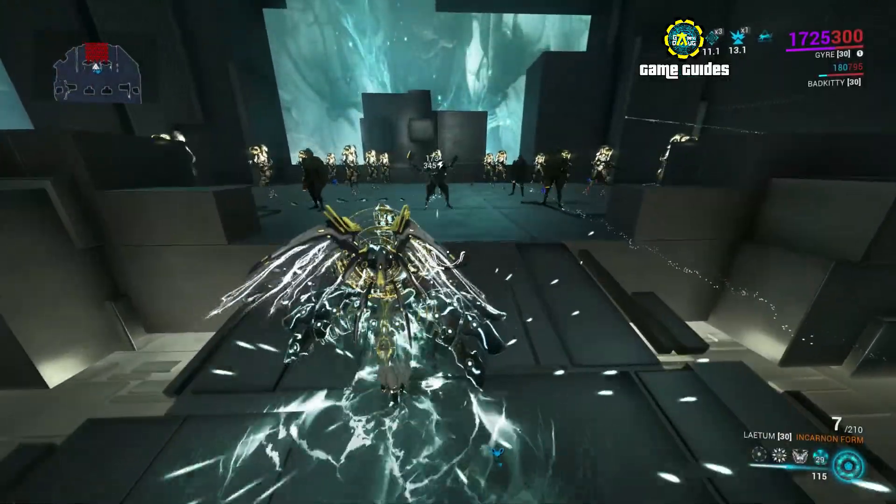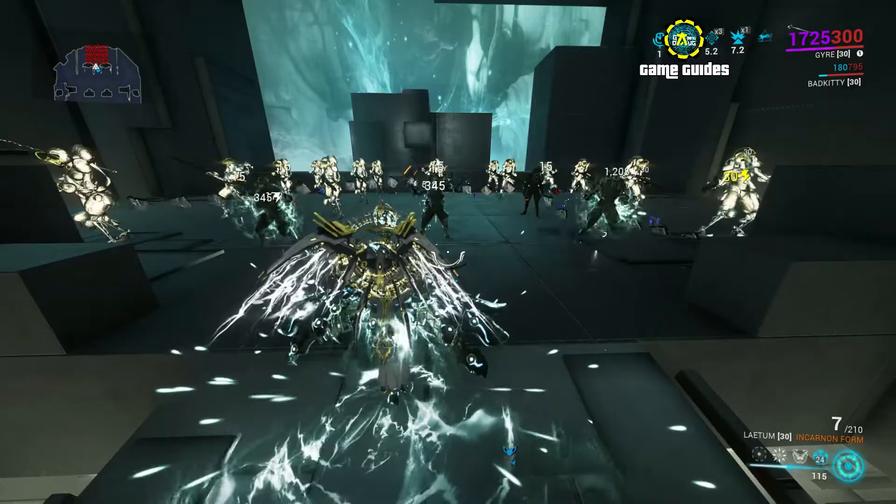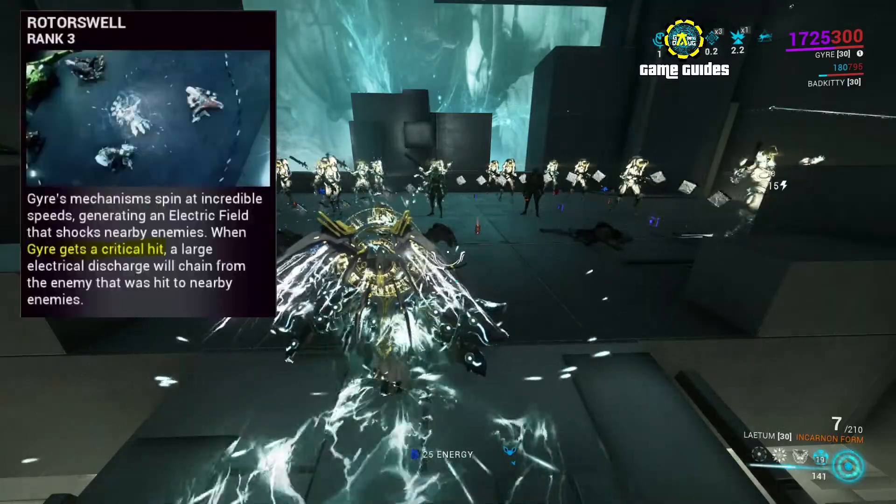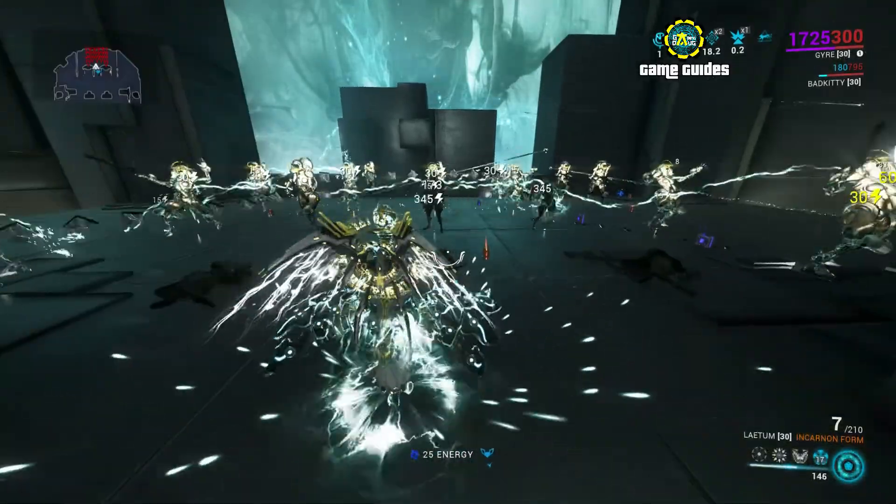Guard's fourth ability deals electric damage, and when you land a critical hit — like the yellow ones — it will chain the damage to nearby enemies, increasing your crowd control range, which is very helpful.